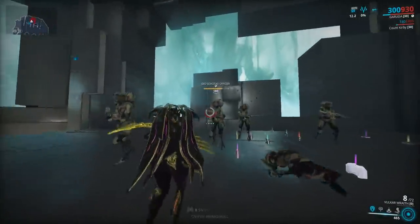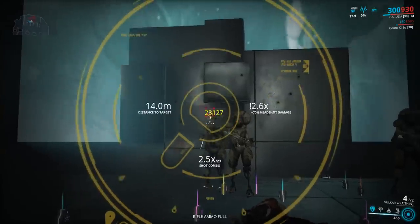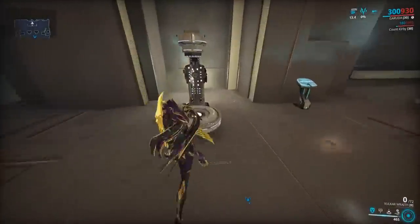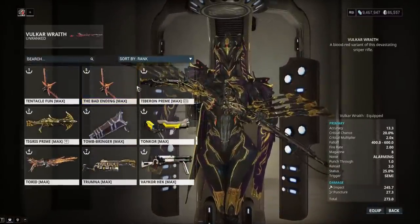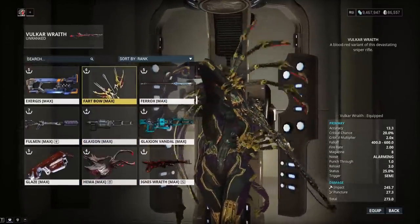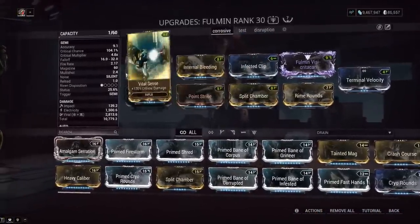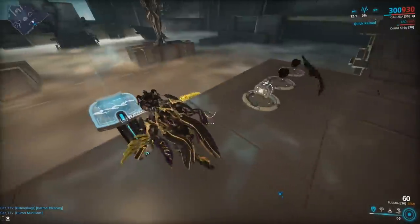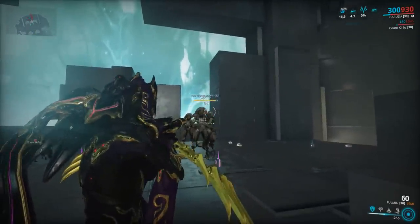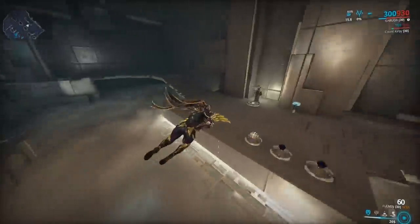With a Bane of the Grineer Riven, the Voulk Wraith would be ridiculous if it procced Internal Bleeding, but I honestly feel you might be better off with Hunter Munitions. We saw a 70% chance not go off — it's RNG like Hunter Munitions. For the primary, the two go-to weapons are the Checker and the Quellor. The Fullman does forced impact procs but I didn't enjoy it, and it has no headshot multiplier on the primary shot. The Quantum Vandal has a forced stagger, not a forced impact proc.